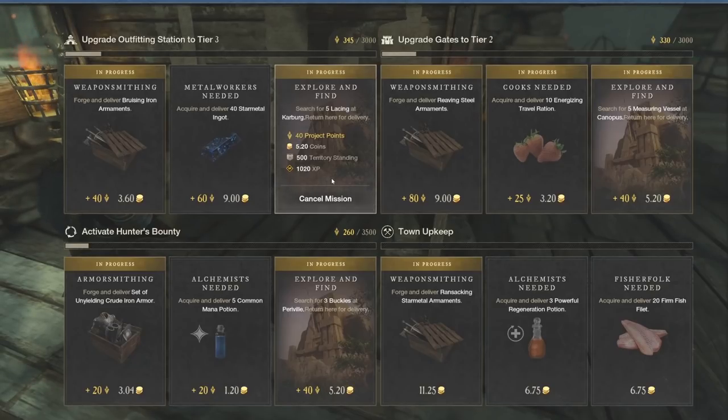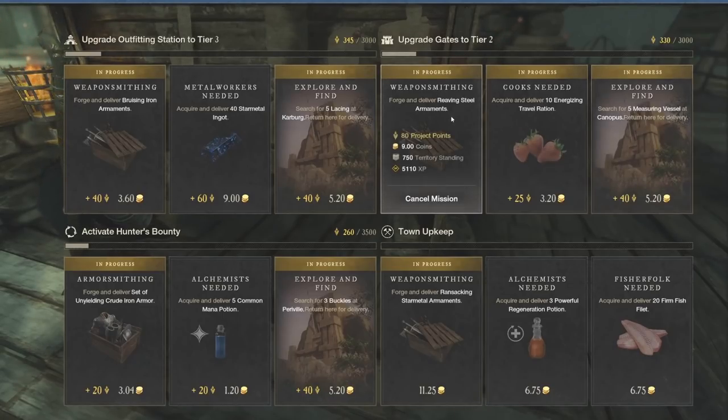This is just a quick tip giving you my understanding on what you should be doing with town projects. It depends obviously on whether you own the town — if you want to upgrade gates to tier two, maybe you want to do the projects in the top right because you want to help your settlement out as much as possible. So it's going to depend on what you're really focused on at that point in time.